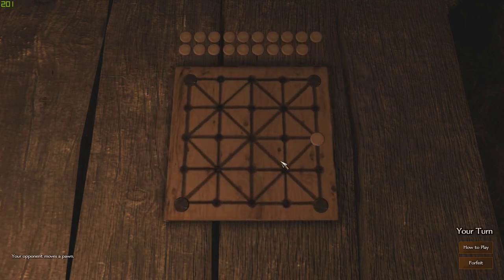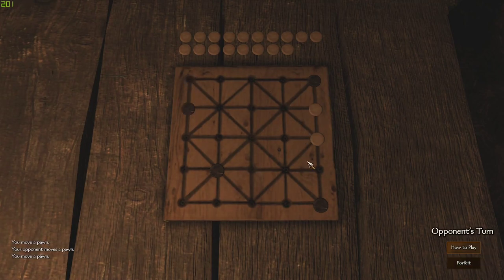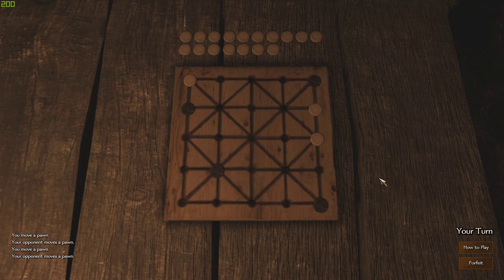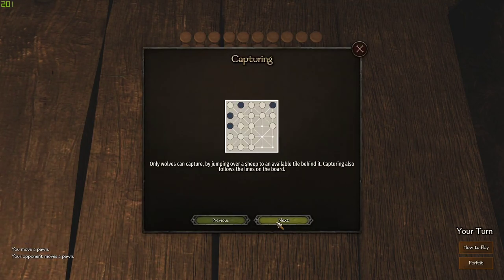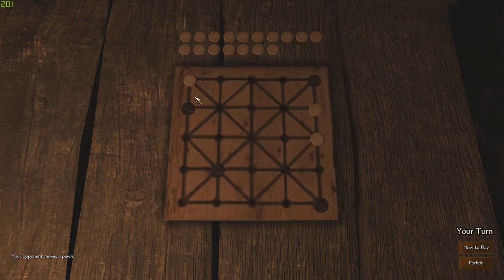They'll go ahead and place their sheep, and then we've got to do some trickery. They're basically going to try and line up the edges, because if the sheep get jumped over, I take them. So they're gonna try and trap my wolves, but I'm not gonna let them.